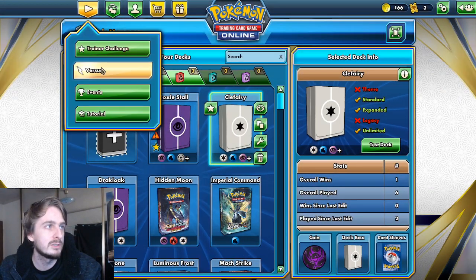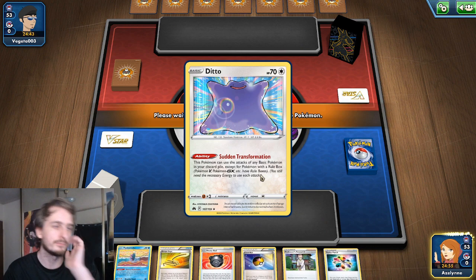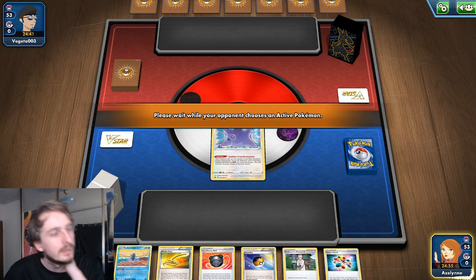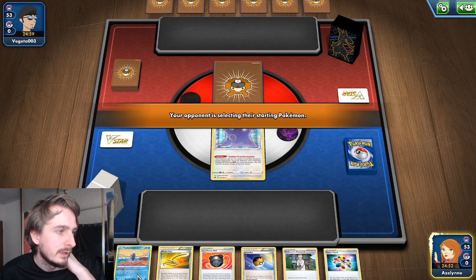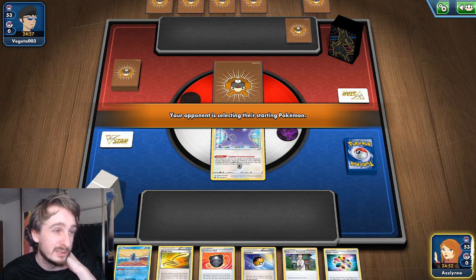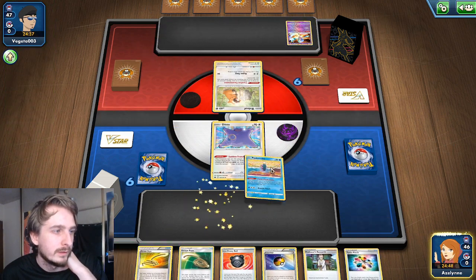So we're going to run it into a game. I have the Escape Rope, so Ditto in the lead is not great, but I have the Escape Rope. Pukumoku never makes the bench but sometimes has to be the active Pokémon, which is fine — not a big deal.